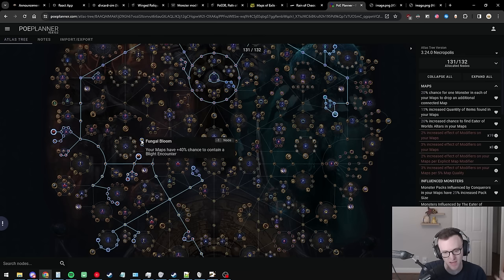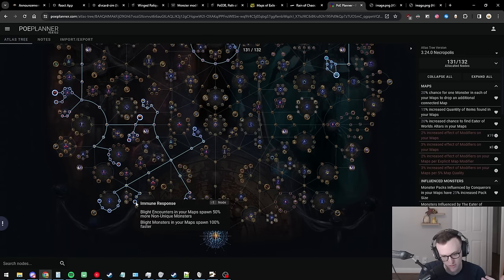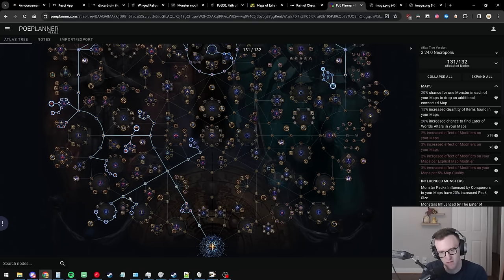At the bottom left of the tree, grab the haunted modifier effect nodes for the Necropolis mechanic. We saw quantity, rarity, and extra shrines when mobs are killed, so there's going to be some pretty crazy stuff down there. Also, jamming Blight on the map is a quick pickup to add a bunch of extra mobs — it isn't natural inhabitants but it's just fast extra mobs, so the Blight stuff is take it or leave it.